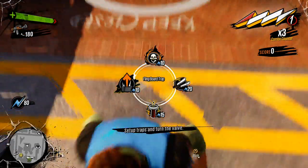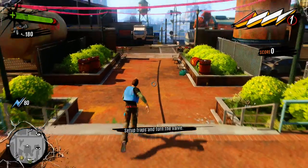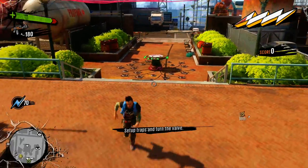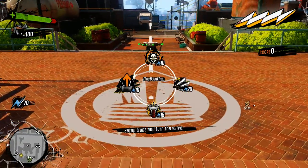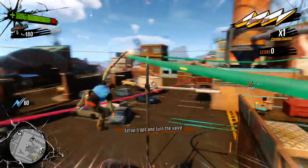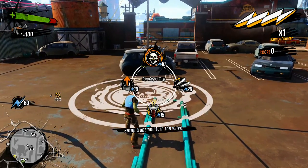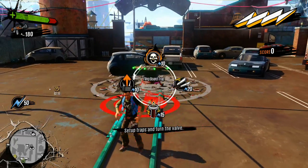What you're going to want to do is set up a Pyro Trap, a Hack and Slash, a Tesla Trap, or some kind of environmental trap that will hurt enemies. Then you're going to need to set up a Fling Board somewhere in the vicinity and aim that Fling Board towards the other trap. You should see that the traps connect via a dotted line, and that means that any enemy that goes onto your Fling Board will be flung into the other trap.